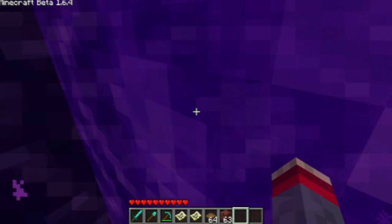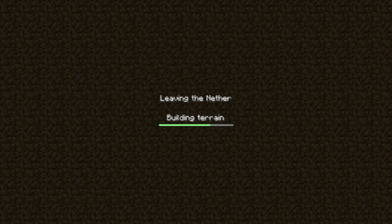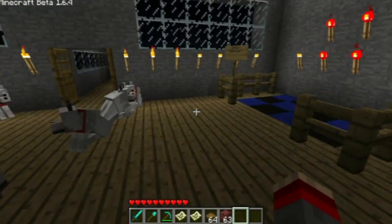If the portal breaks from the Nether side and there's someone still in the main world in multiplayer, and you jump through the portal, it makes another portal next to the existing portal in the Nether. Inception much?